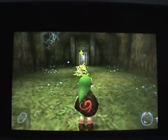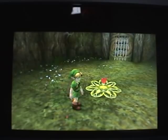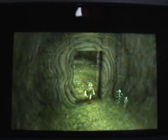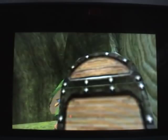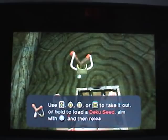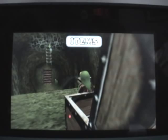Defeat this Deku Scrub by using your shield and then L-targeting it. Now jump on this platform and it will break, but then grab this treasure chest and you will get a very useful item — the Fairy Slingshot. It's powered by Deku Seeds, and you can launch them to help defeat enemies and help get you to other places.